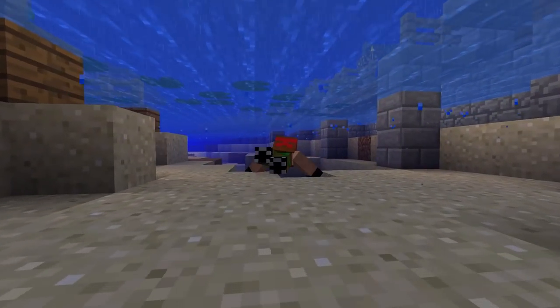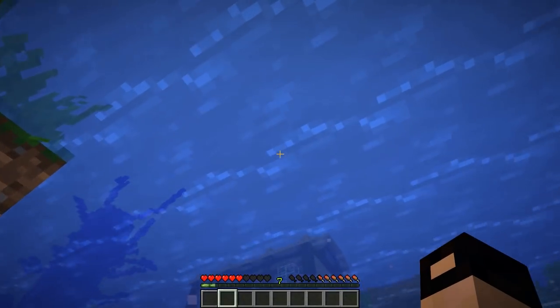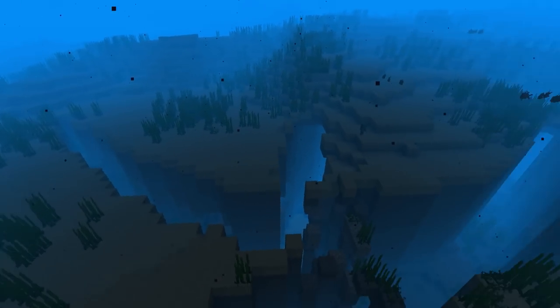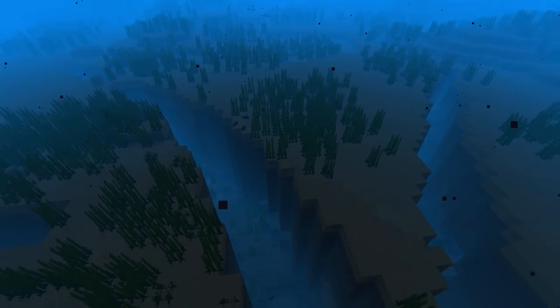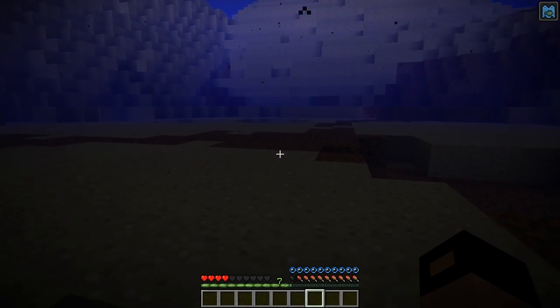There's a new swimming animation. You can now swim faster and the player is only one block high. When exiting the water, oxygen no longer generates instantly. Underwater caves and ravines were added, along with many new types of oceans. The visibility in water was changed. The deeper you go, the darker it gets.